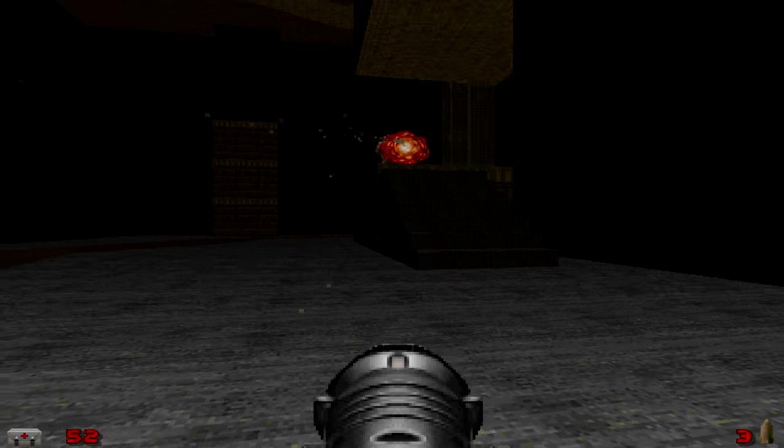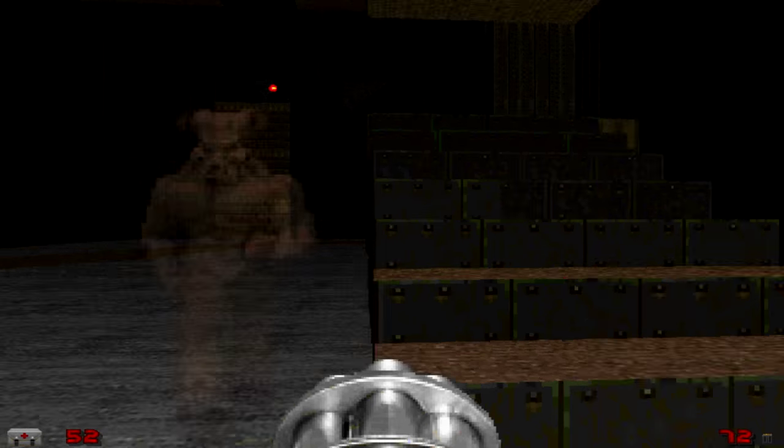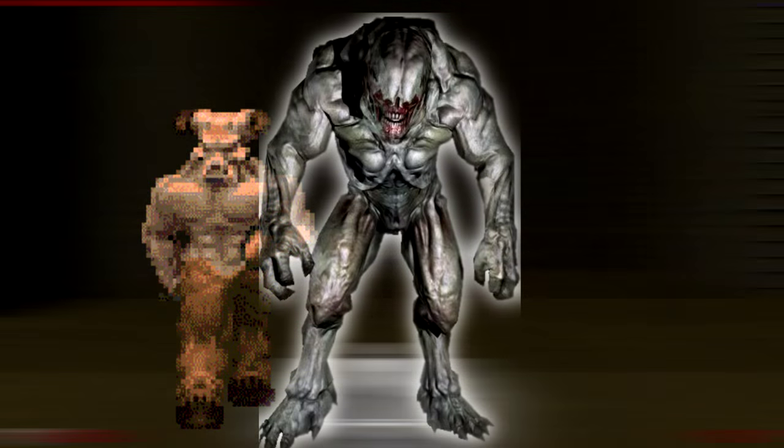Funnily enough, in Doom 3, they completely dropped the name Baron of Hell and stuck with the Hell Knight, and completely reworked its design. The Hell Knight also went on to appear in the Doom movie.